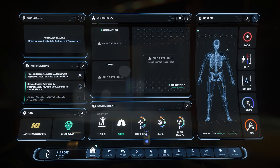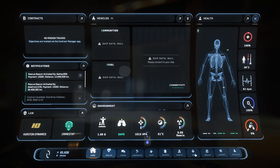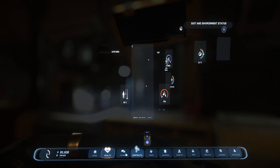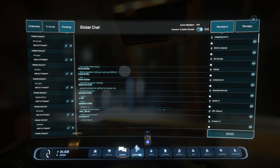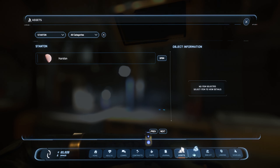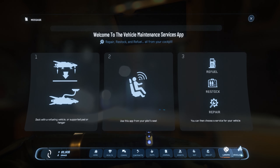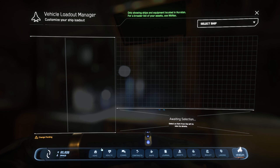So we got the Home tab, Health, Comms, Contracts, Maps, Journal, Assets, Rep — there was a little lag there — Wallets, Landing, and Vehicle. Let's go back to Home and see what this is showing us.